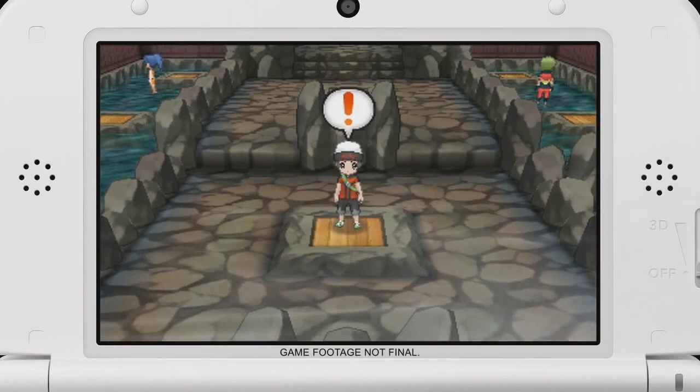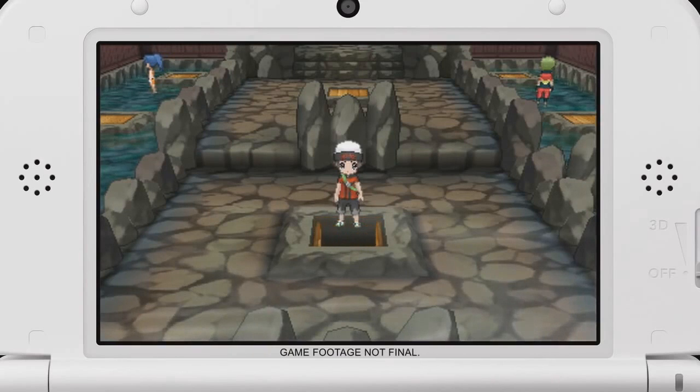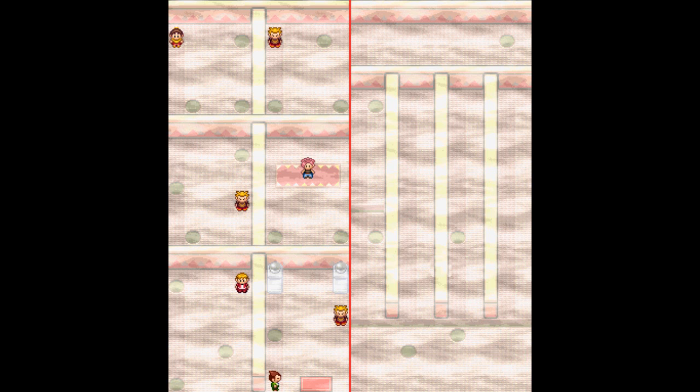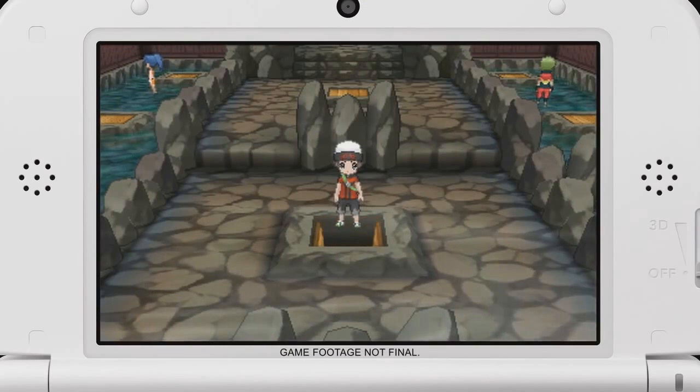Lavaridge was trickier to identify because it looks nothing like the original gym. However, the presence of the trap doors means that it has multiple floors, a feature that only Lavaridge had. And looking at the design, it looks to be based on a hot spring, which makes sense considering how close it is to a volcano.